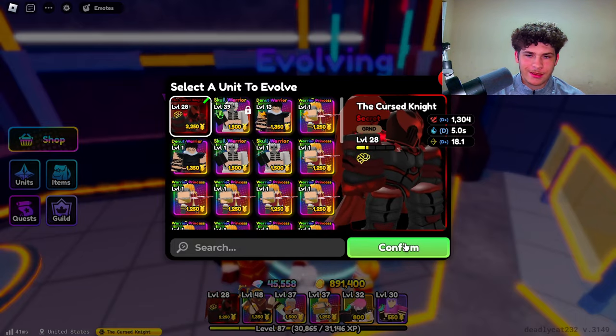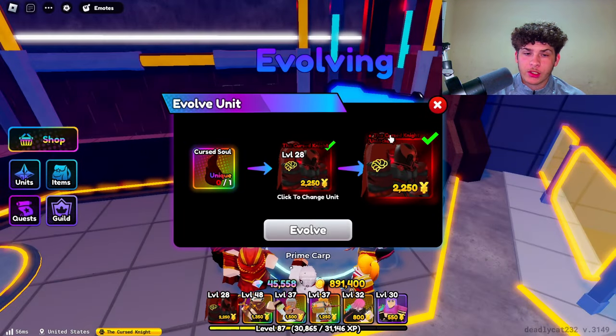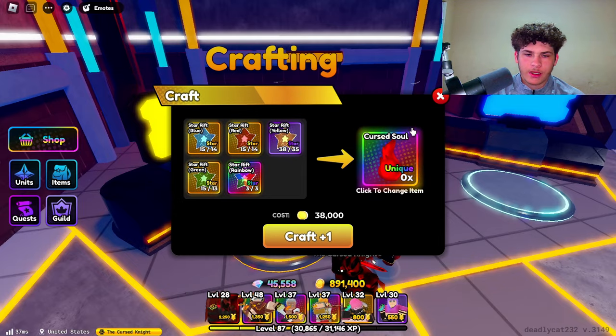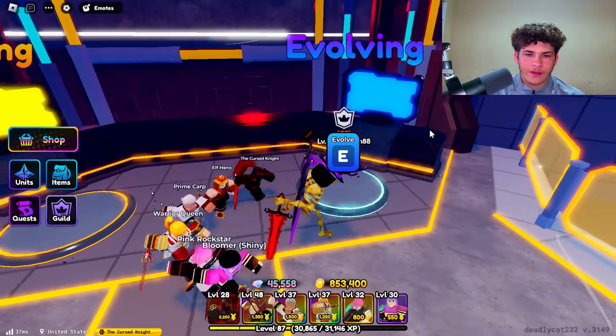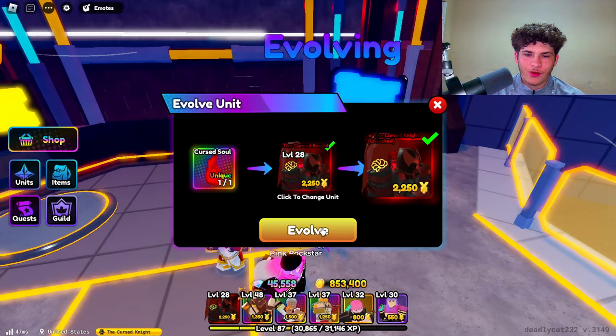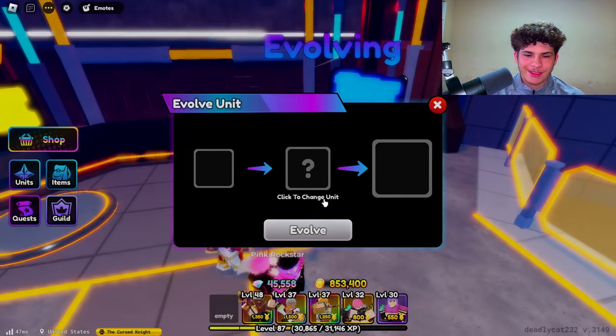Let's go. Cursed Knight. Confirm. Okay, we need Cursed Soul. Let me craft the Cursed Soul real quick. Alright, there we go. We have Cursed Soul.